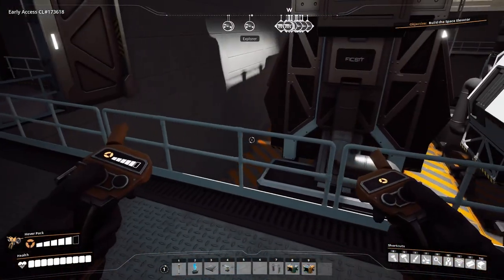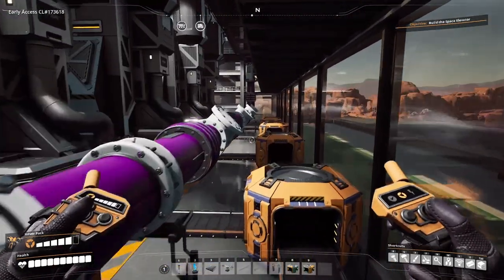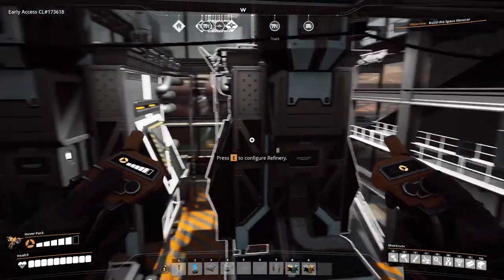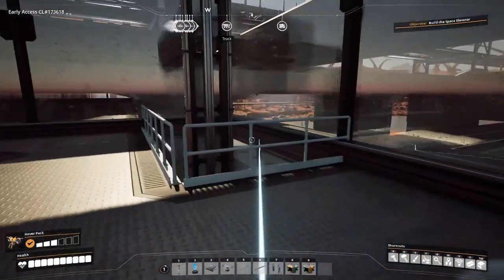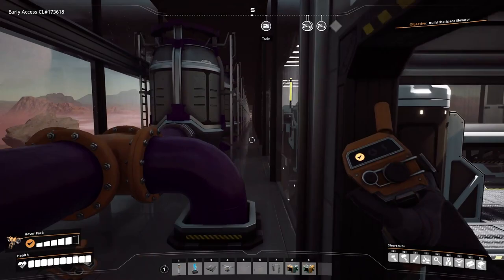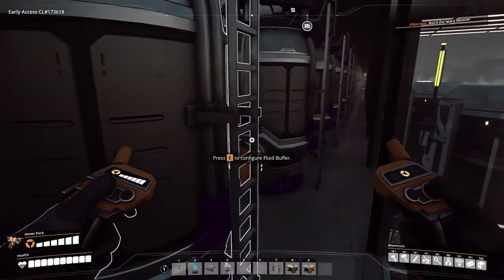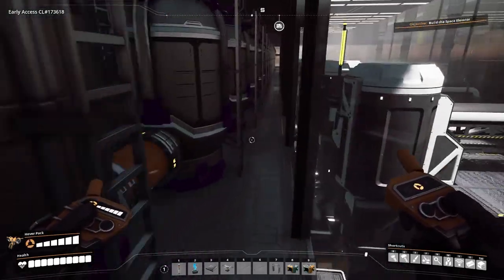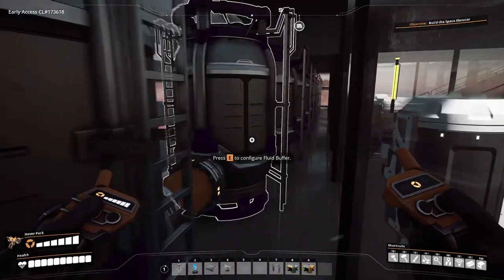Everything on this side of the building is making plastic for other resources. On the discharge side we're actually starting to go up onto the second floor. Up there we're going to merge our plastic and bring it all the way up into storage buffers or storage containers. This works out really well with the space we have and keeps things compact, because with Update 5 we don't have as many boundaries to deal with.